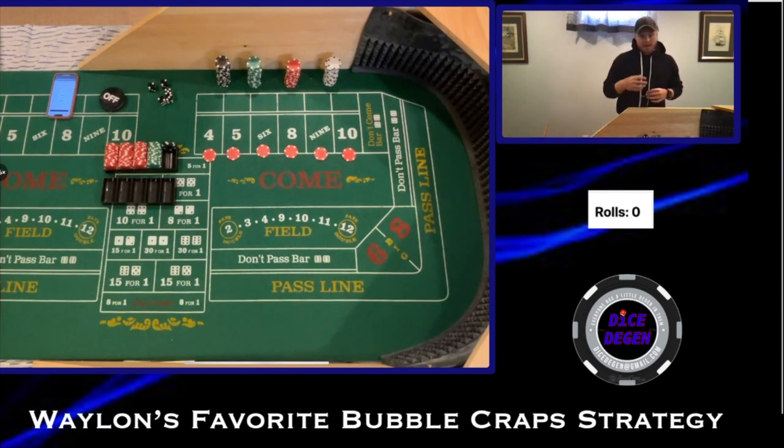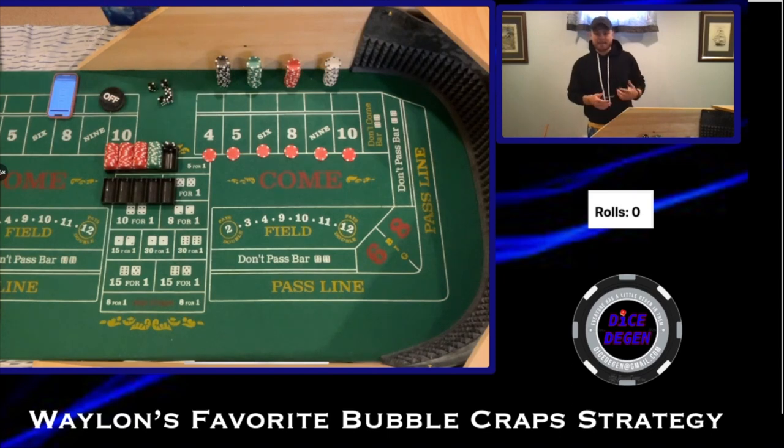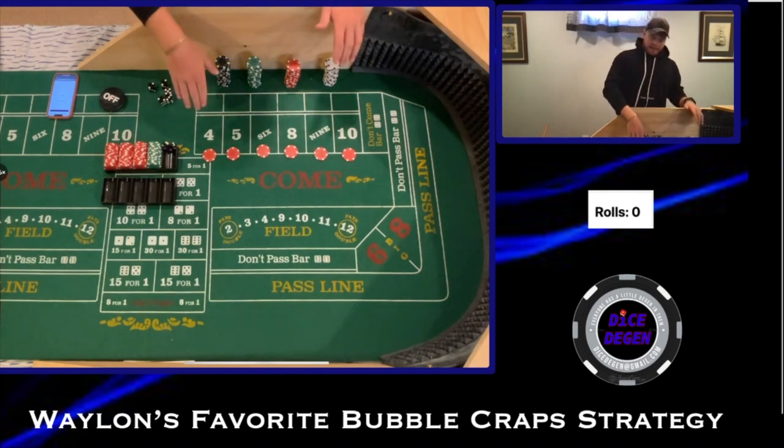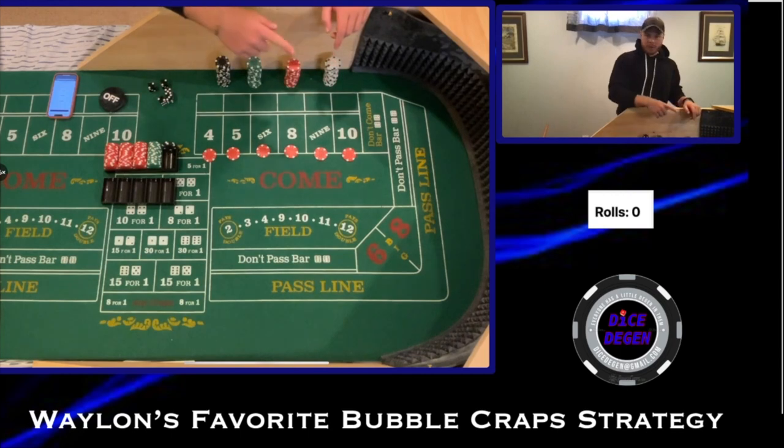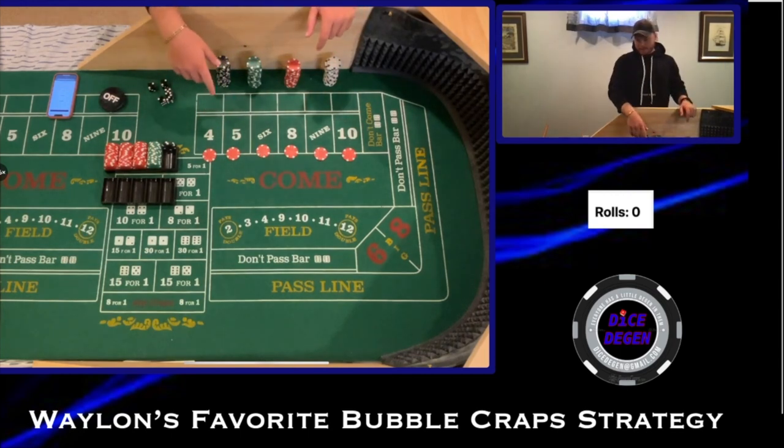On the $6 and the $8, the math isn't quite even — it pays $5.83. So what I'm going to do is on the first hit I'll pay $5, and on the second hit I'll pay $6. Bubble craps will pay you the cents, but I don't have $0.83 chips, so I'll alternate $5 and $6.